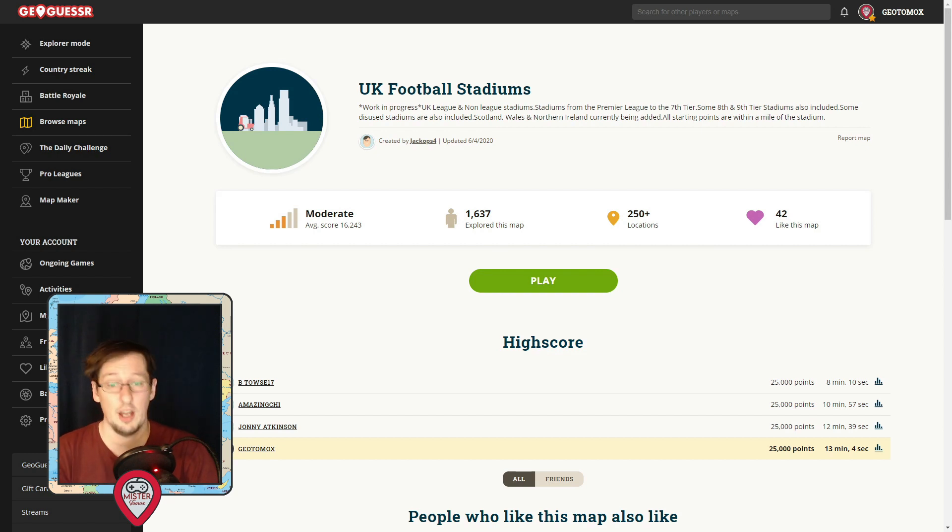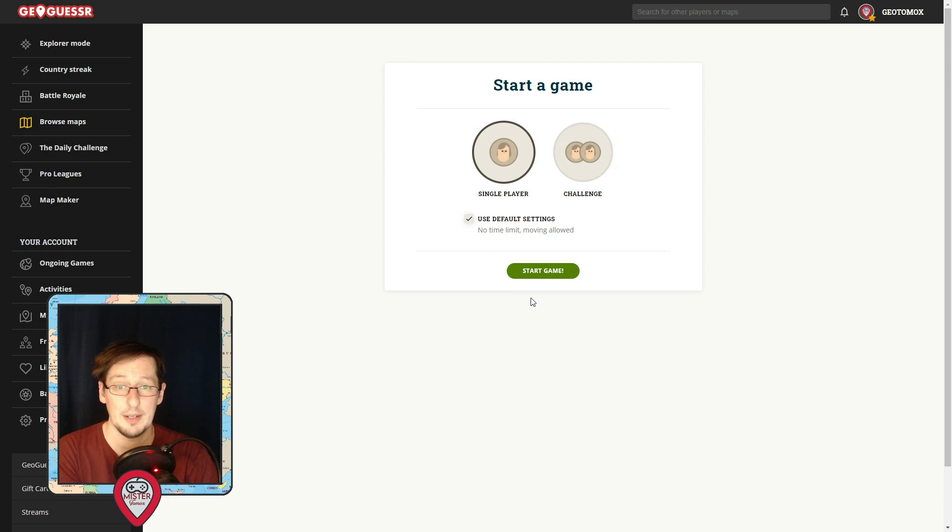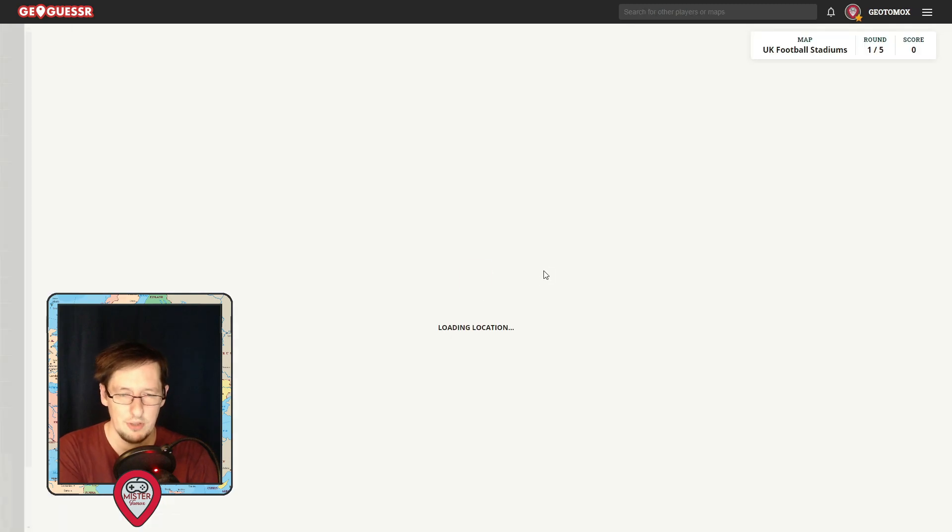We're going to jump in. As I said, I want to be getting back up the leaderboard, but it all depends if you get a good round. If you don't, then you might be in trouble. We're just going to have default settings on. We need to do some moving because not every location you start with is right next to the ground — sometimes you're a few streets away and you have to wiggle your way through and find it. Looking for floodlights over treetops, things like that. Let's jump in and see where we start.